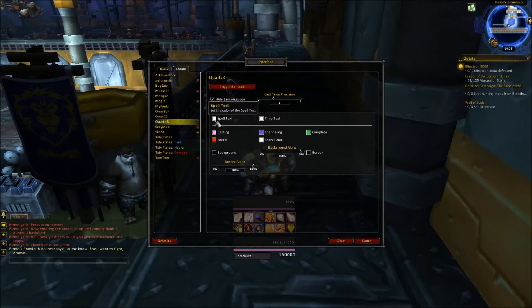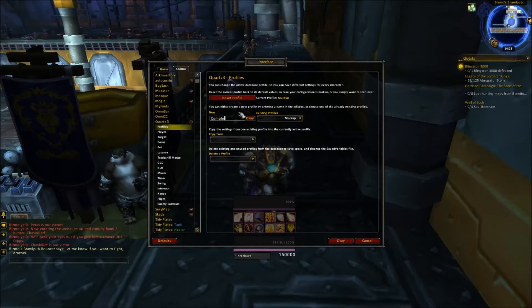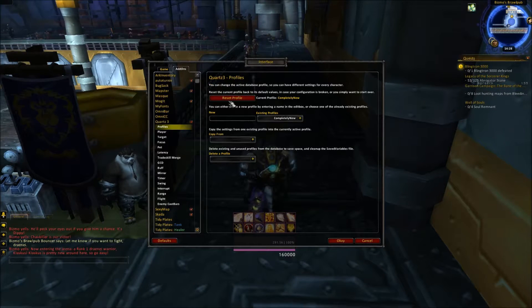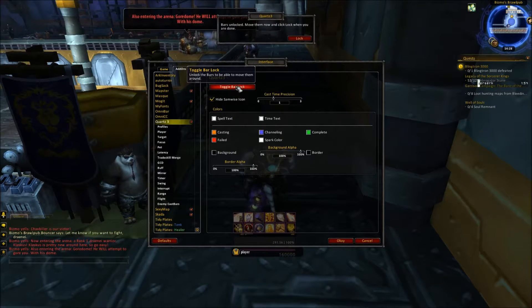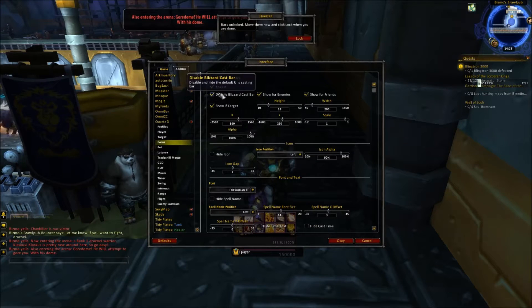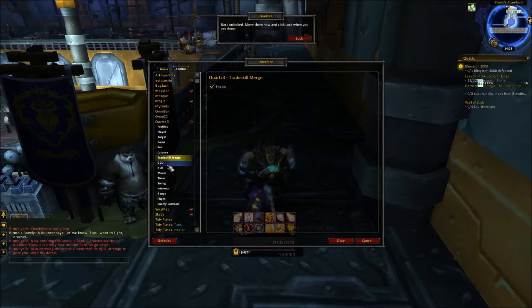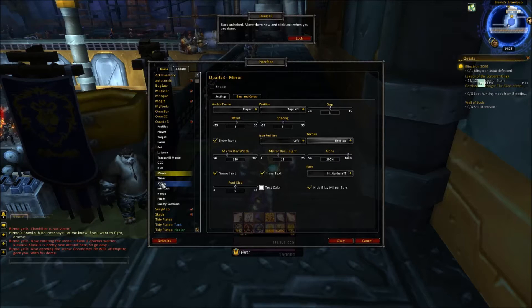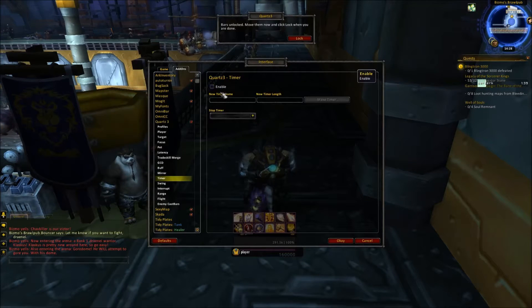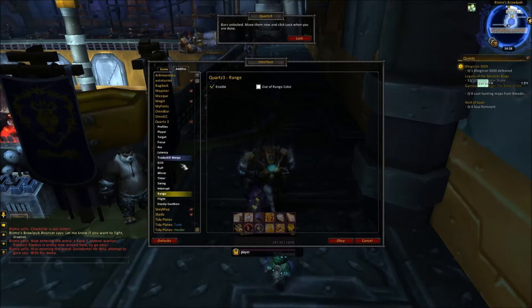With the major clutter out of the way, let's move on to Quartz. So /quartz. I've made a completely new profile. You can't move the interface for Quartz, so let's toggle bar lock. I don't care about focus, pet, latency, buffs, mirrors, timers, or swings. I'll keep it on trap.